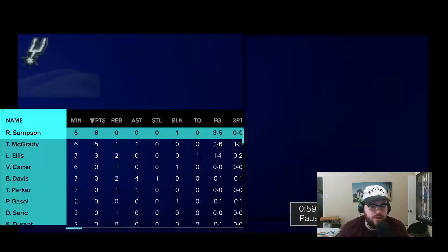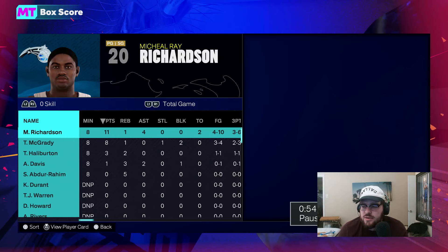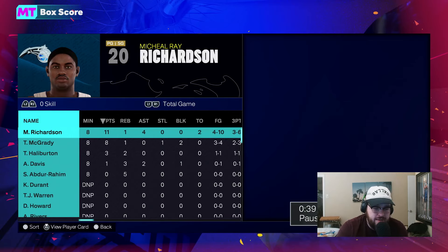11 points, 1 rebound, 4 assists, 4 of 10 from the field, 3 of 6 from three. The efficiency wasn't amazing — a couple of bad takes — but hey, the card is really nice. Jumper's amazing, Hoff Dimer's a great badge. Overall, super super good card in MyTeam. I hope y'all enjoyed the video — if you did make sure you hit that like button, leave a comment and subscribe. I'll be back with more 2K content very very soon, and I appreciate y'all. Peace.